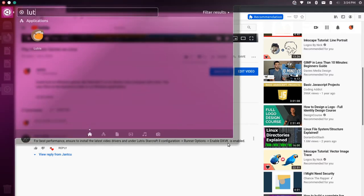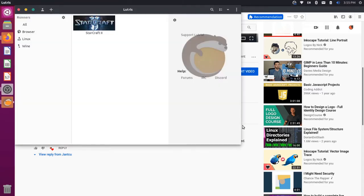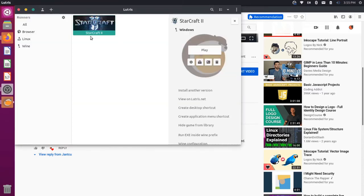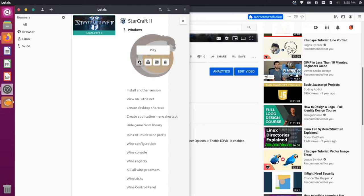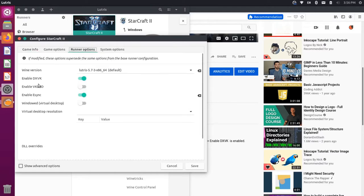So let's take a look at doing that. I'm going to open up Lutris. I'll click on StarCraft 2 and then click on configuration. Under configuration, there's a tab called runner options — I'll click on that. It looks like DXVK is actually already enabled.